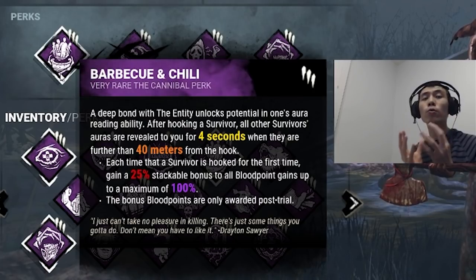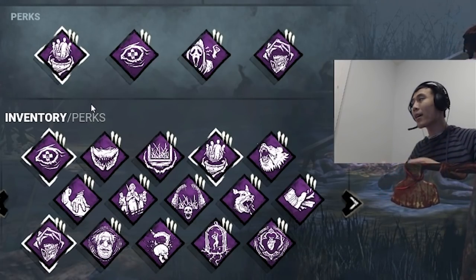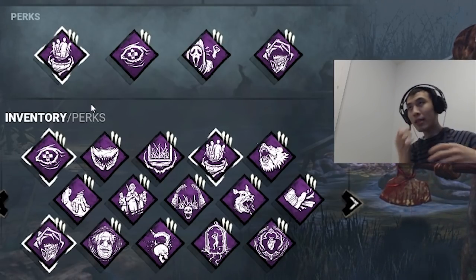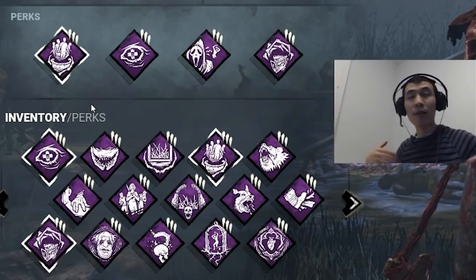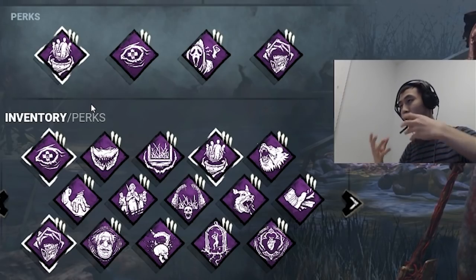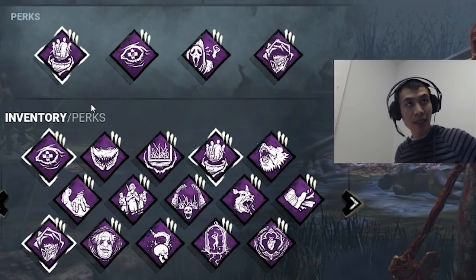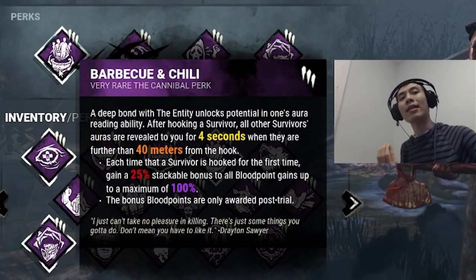The amount of information you get from Barbecue and Chili is enormous because right when you hook one survivor you want to go to another survivor and create a snowball. You down one survivor then you down the next, then another and another until they're all dead. A snowball is when you keep constantly going from one person to another until the team is entirely dead. Barbecue and Chili is extremely good at capitalizing on that.